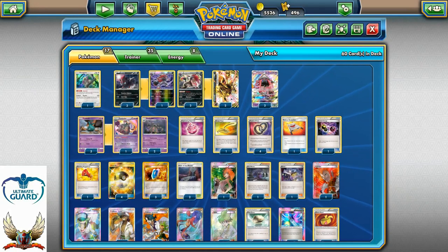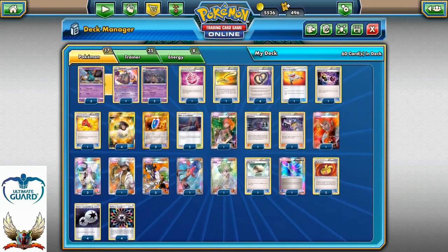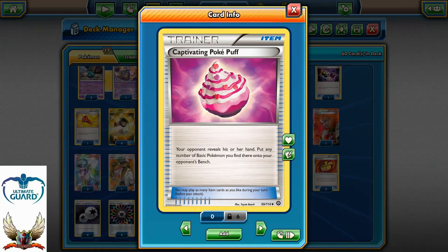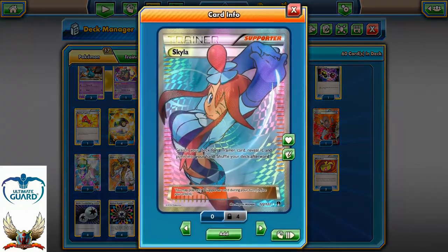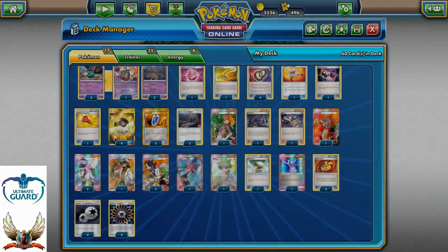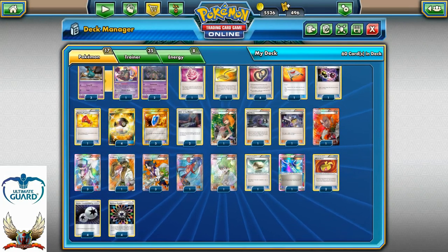There's one very interesting tech card. If you play Zoroark in Expanded format, plenty of people will play Jirachis and Shaymin and stuff like that. Why not take Captivating Pokepuff? Because if you play Tapulele and Skyla, it's pretty cool to have the option to Tapulele for Skyla, grab a Captivating Pokepuff, go first, and set up your opponent's Shaymin on the bench. That's just insanely strong.